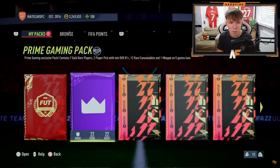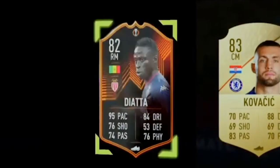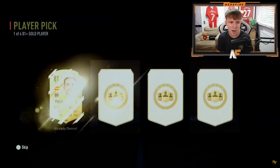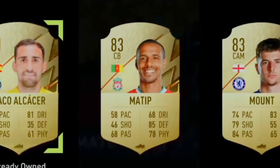Prime Gaming pack number two - player pick three: we're going to take Kovacic, even though Diatta would be a very nice card. I'm thinking about chemistry and giving us the best chance of building an actual chemistry-linked team. Player pick number four: Joel Matip. Even though he's got 58 pace, we've already got two center mids and we definitely might need a center back, so Matip's gonna be our choice there 100%.